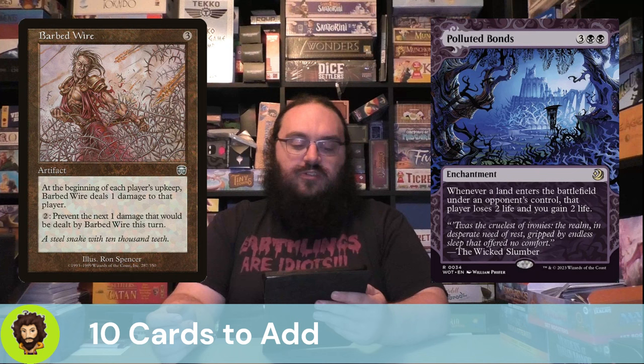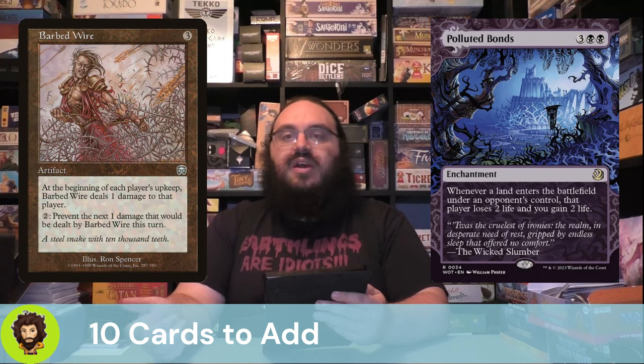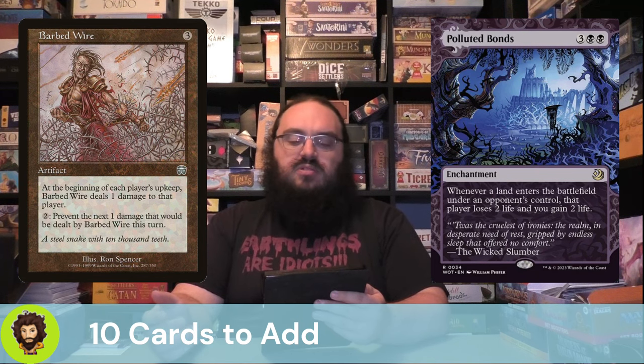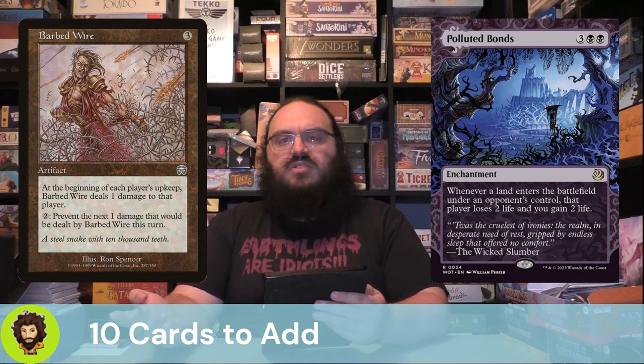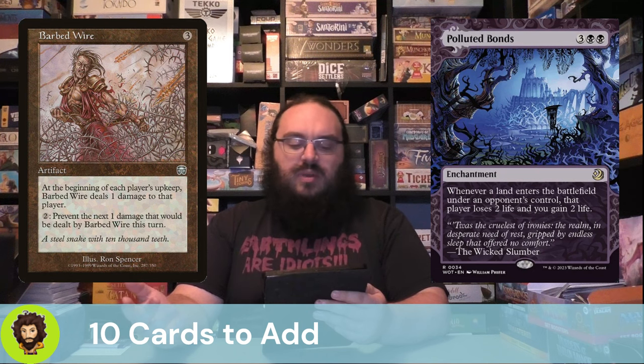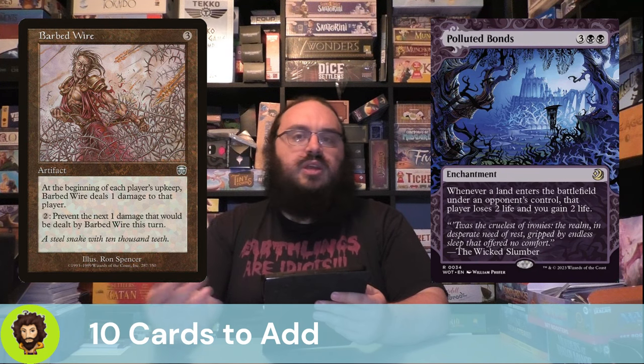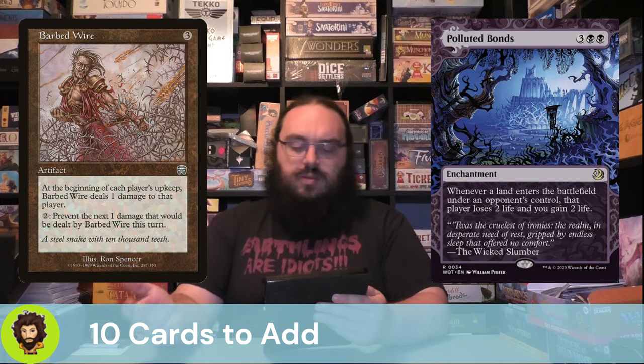Polluted Bonds — for five mana, whenever a land enters the battlefield under an opponent's control, they lose two life and we gain two. Five mana is a little expensive, and most of our other burn spells are in the two-to-three mana category. But at five, I think it's still pretty good — our opponents need to play lands. They're not going to skip their land drop just to avoid pumping our commander, and if they do, they're still setting themselves behind.